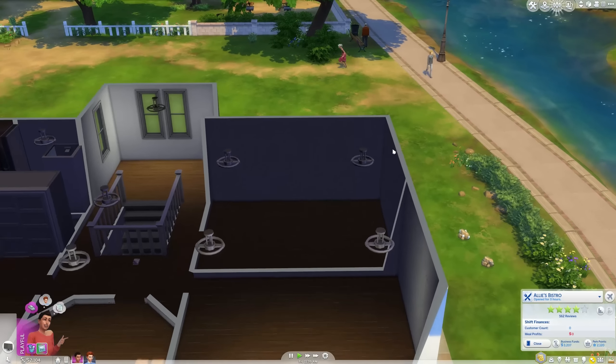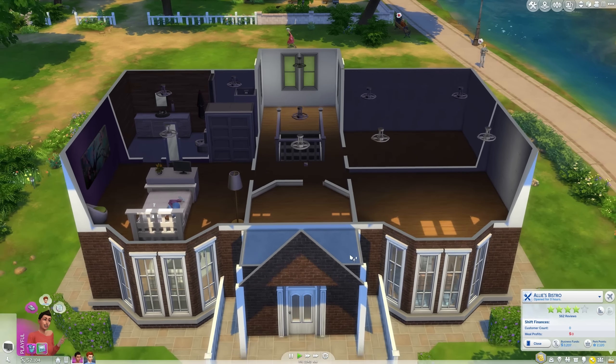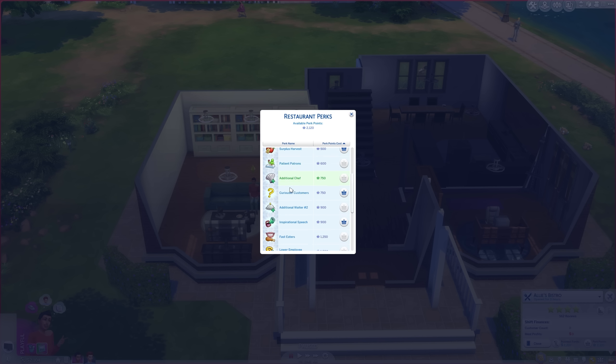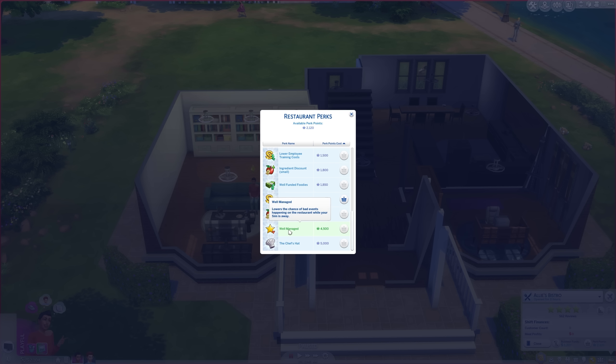I'm not sure how well that's gonna do considering we're not there, but we can go there in just a moment. We need to fill up the house with some other stuff at some point too. What I want to do is go to business perks and see if there's anything interesting we can get. We could get Tidy Tippers, and we can get that multiple times - that would just give us better and higher tips on top of every meal. I think we got that once before. I did get the two ingredient discounts. I think Tidy Tippers is where I want to go, so let's get that.